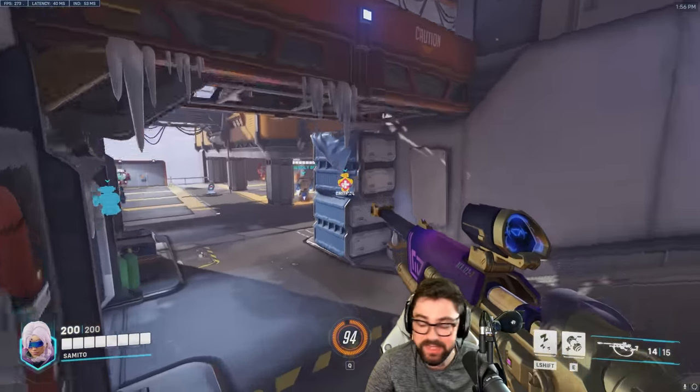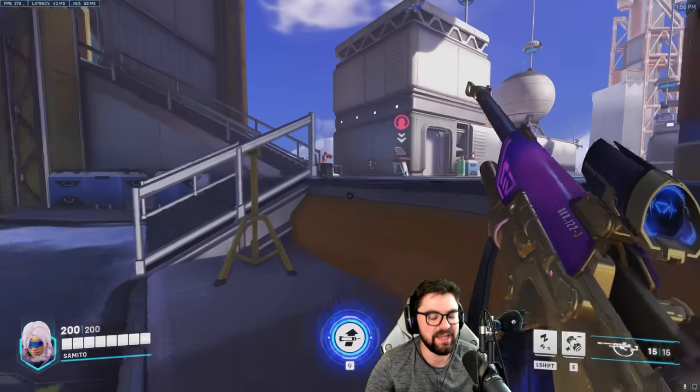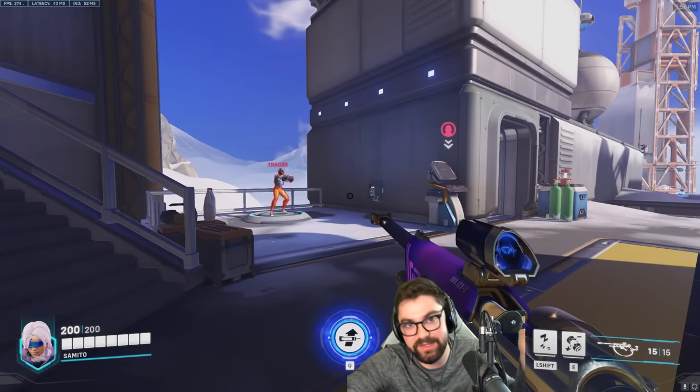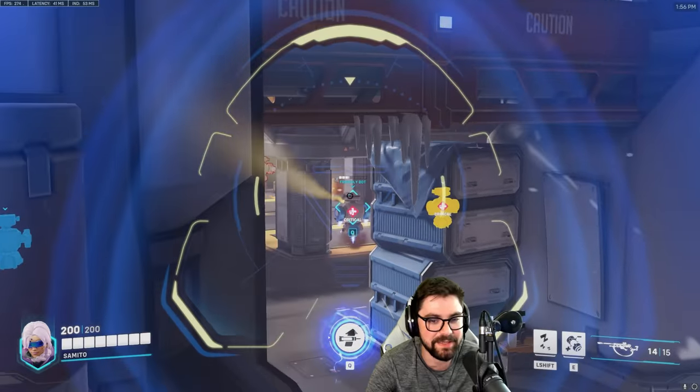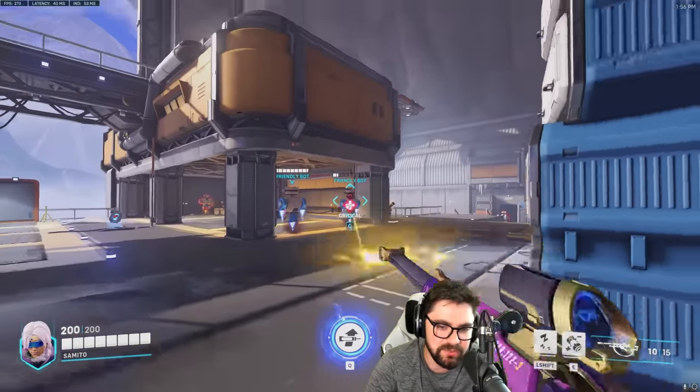Ana is an insanely strong character that is very fun to play — maybe my favorite support to play. I scrimmed so much Brig back in the day that Brig has just been hammered into my head. But I played a little bit of Ana in Contenders 2, played a map against Montreal Rebellion, got that dub. Ana's really, really fun.